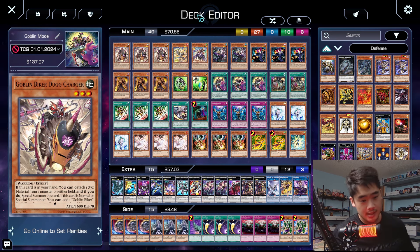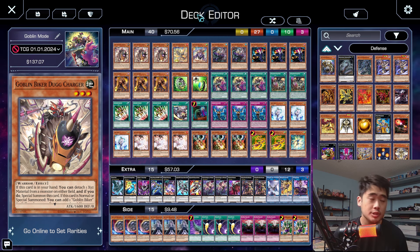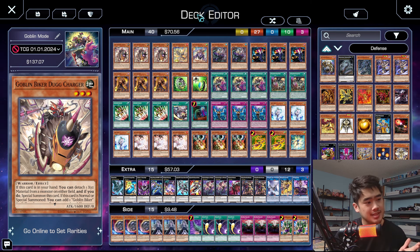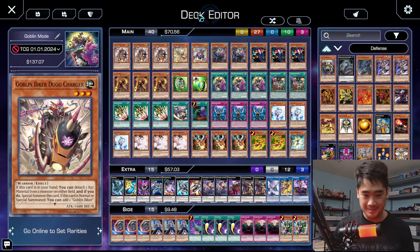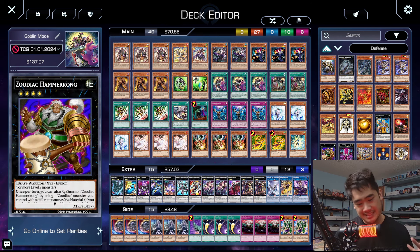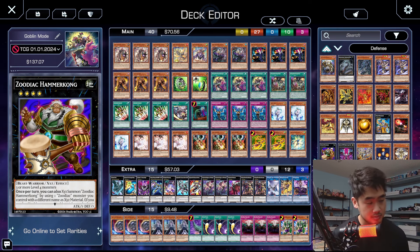That's the deck list — it was a pretty tough locals. Round one was Labyrinth, round two was pure Snake Eye, round three was Voiceless Voice, and round four was Magic Specter — a very different spread of decks to play against. Let's get into the games. If you guys want to see more games, let me know in the comments and I can post some unedited. If you've been liking the series, click the TCG Player link below before shopping to help the channel without spending extra money, and also sign up on Whatnot for $15 credits.